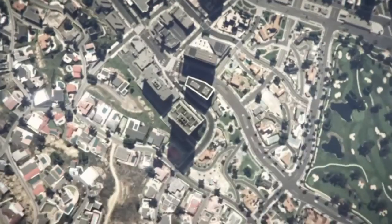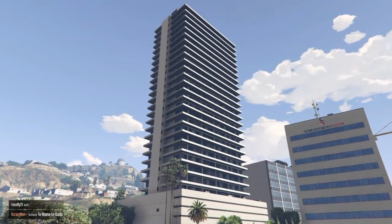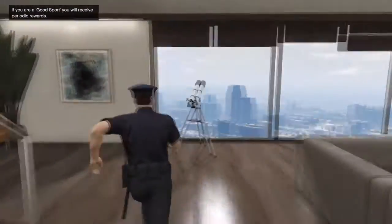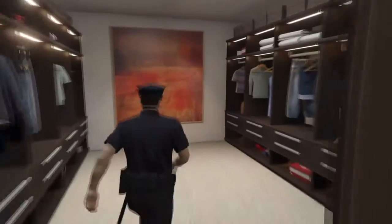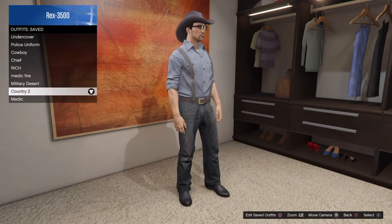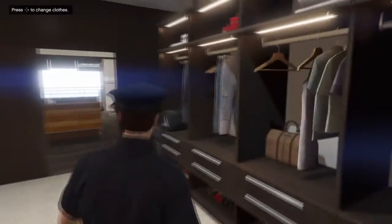After it loads, you're gonna spawn in your apartment right away. Go upstairs into your wardrobe or closet. Once you reach your closet, save the uniform you just got.